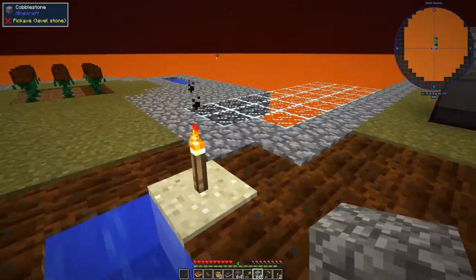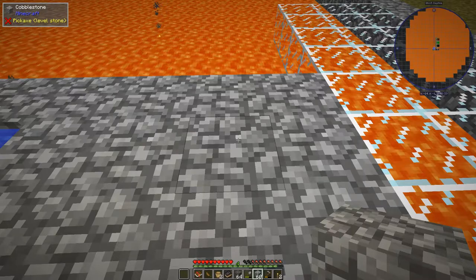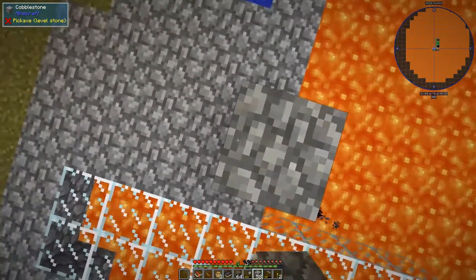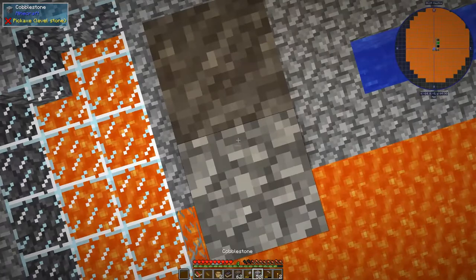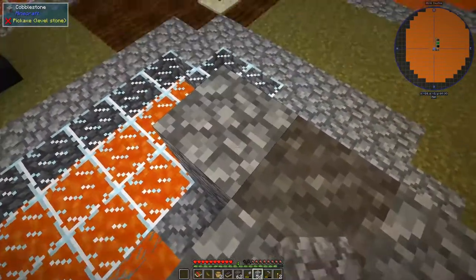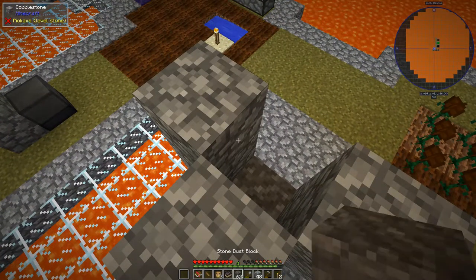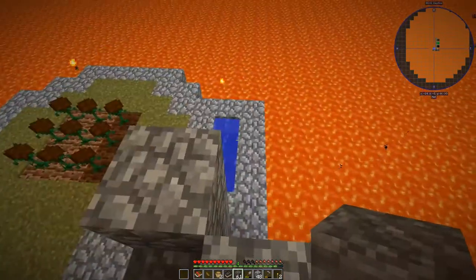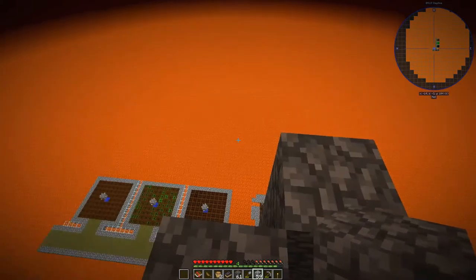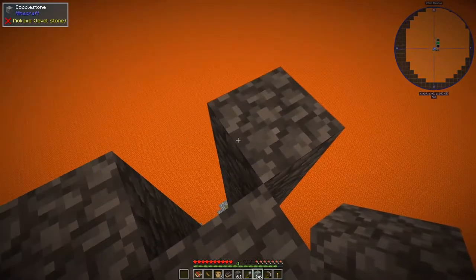What I plan on doing is pillaring up with cobble, having the silt on the other side, and hopefully it doesn't get affected by gravity. When I get to the top, I'll shovel down and bring up a ladder next time. Actually, I should be doing this — yeah, I don't trust myself on ladders. I could just do it that way. I'll meet you in the wild blue yonder.